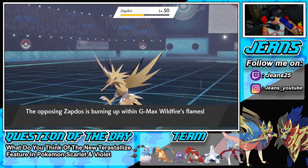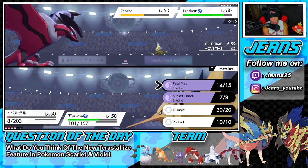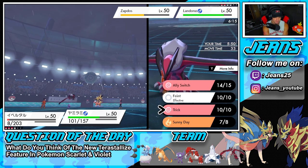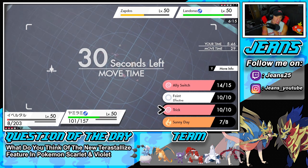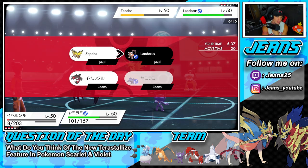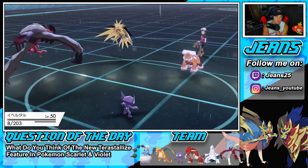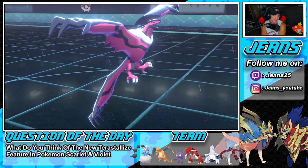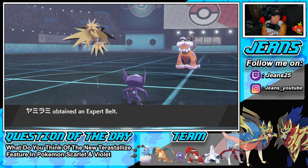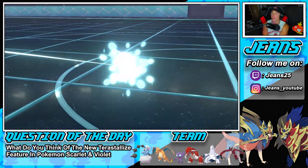I get flinched which really hurts. I go for Sucker Punch to chip up damage and Trick to steal someone's item — I snag what might be a Life Orb. Of course I get confused and confusion does me dirty. Sableye gets taken out but we grab the extra belt. Hurricane takes us out and now it's a 2v1 with Groudon against Zapdos and Landorus.